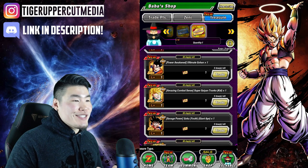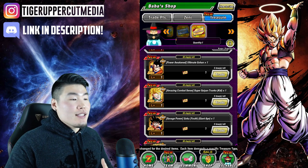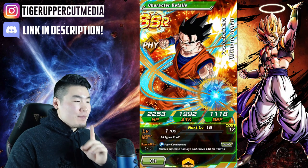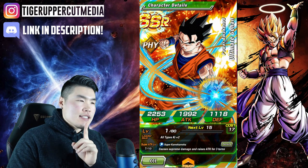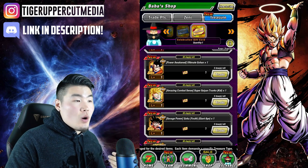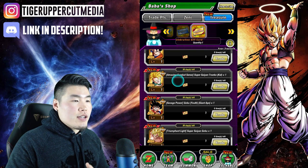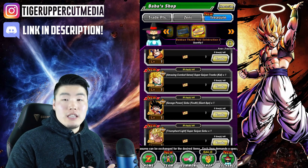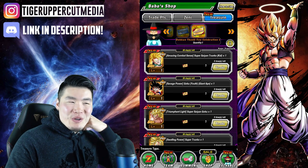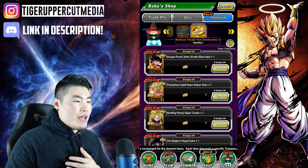Last but not least, we're moving on to the PHY type units. This Ultimate Gohan is a bit of a question mark — I don't think he has an Awakening yet, but just like the other Ultimate Gohan, he could get an Extreme Z Awakening in the future that could make him really good. Right now he's okay. This Kid Trunks can hit decently hard but that's pretty much all he can do. This GT Goku — stay away, not really worth your time. This other unit is okay, but not great either.